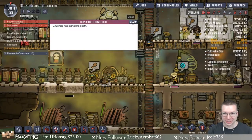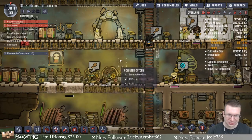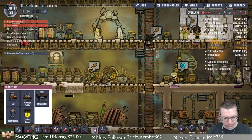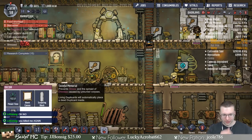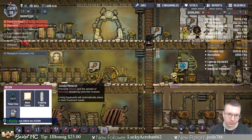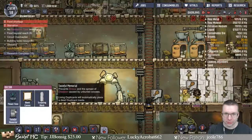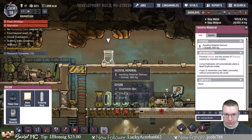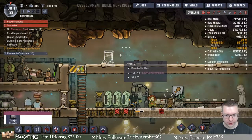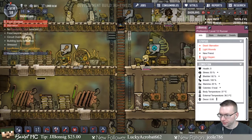A duplicate has died — okay, so I apologize JJ Bonzig, but you're dead. Let's close that. If you want to be somebody else, JJ Bonzig, just let me know, because you're totally dead. In furniture/decoration there we go — there's a memorial. It prevents stress and the spread of disease. People also get affected, so let's put a little burial yard up here on pretty high priority. You died of starvation.